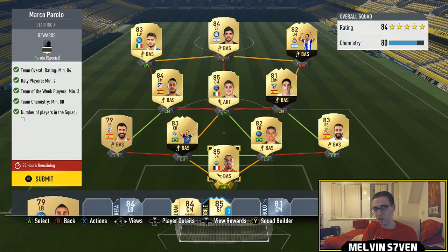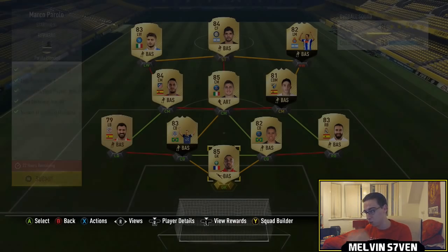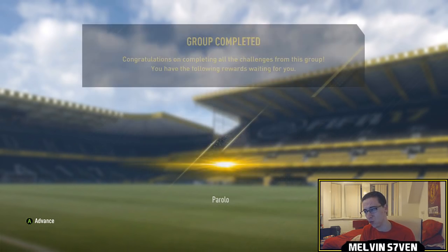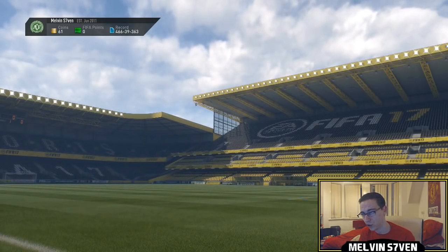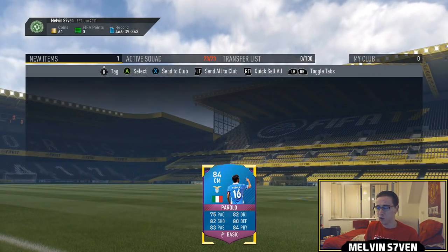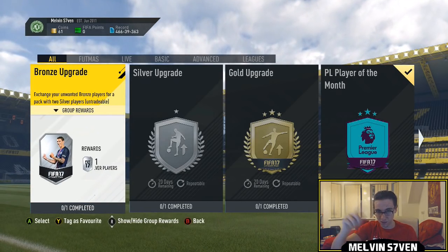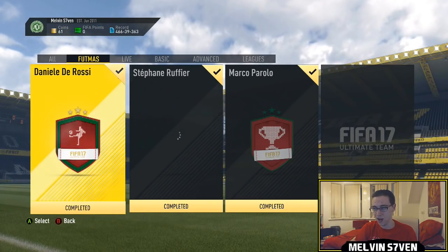In terms of all of them, if you were going to do one for the stats and for the price, it would be this Parolo, because he's almost a member of the 80s club. He's got an 84 overall card, 75 pace, 82 dribbling, 80 defending, 84 physical, 83 passing and 82 shooting, and he just looks very, very solid. It looks as though EA are doing it based off the numbers — you can clearly see they're showing the number 16, and that's the numbers that all three of those players do wear.